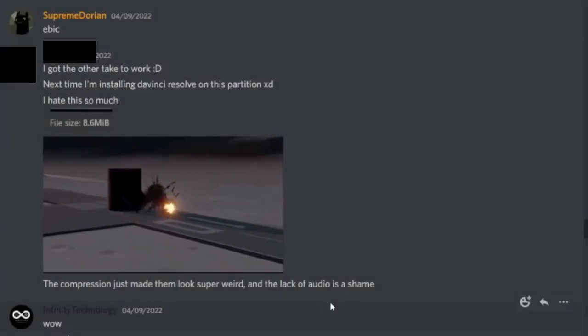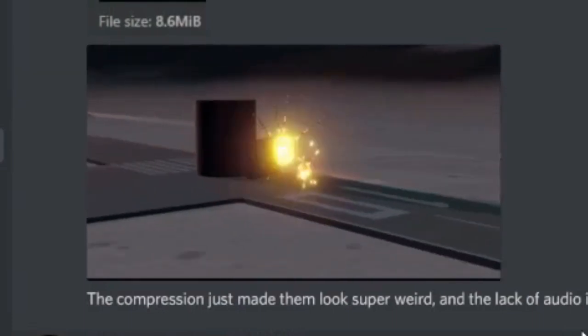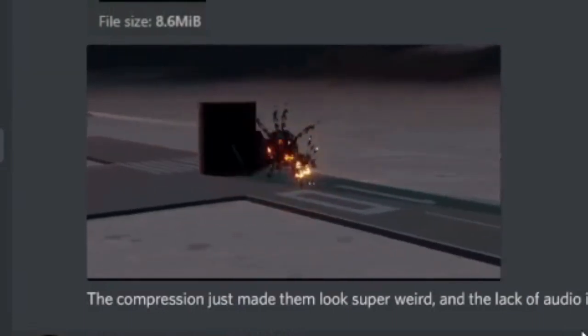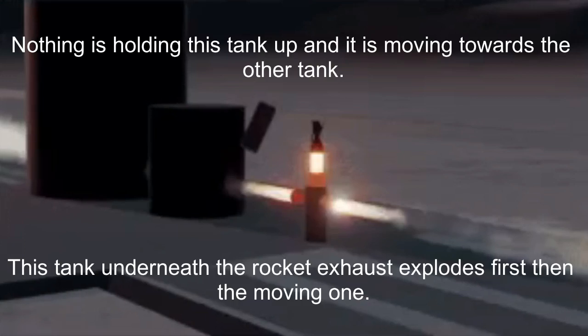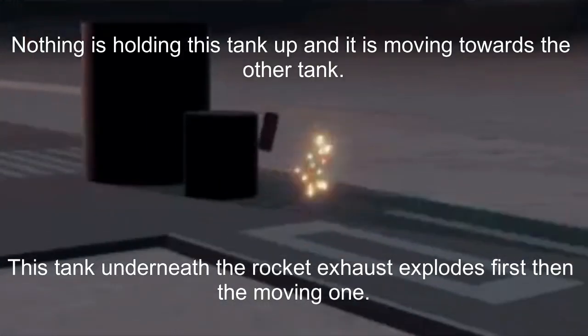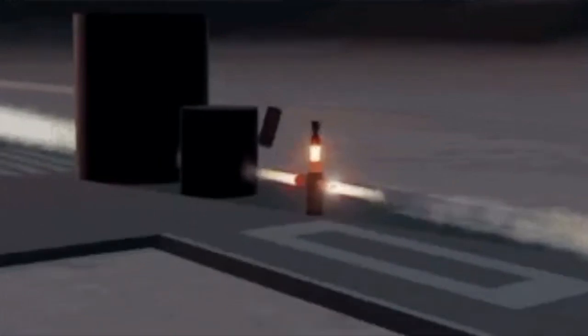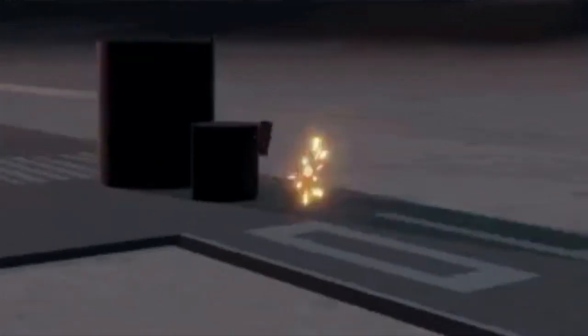Now let's take a look at this leaked video clip. The very first thing that I noticed is that the tank that explodes initially was moving before it was detonated. The clip starts with the fuel tank already in motion, but there's nothing in the video except for the rocket exhaust that could possibly be pushing it. So rocket exhaust, we now know, is going to be actually interacting with parts in the game.